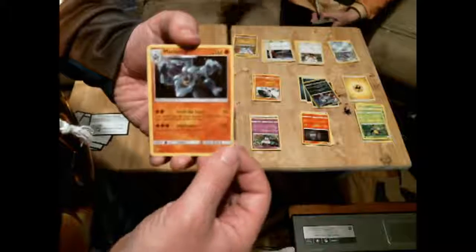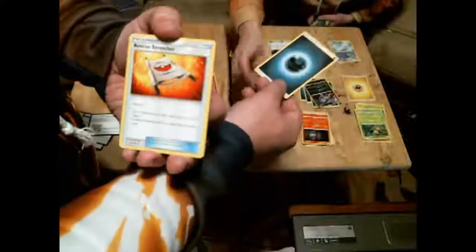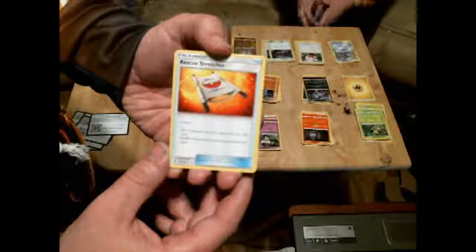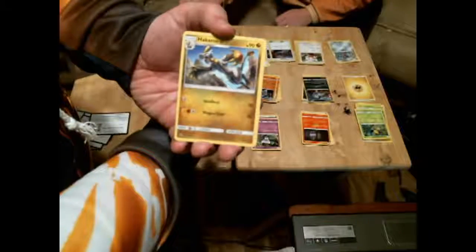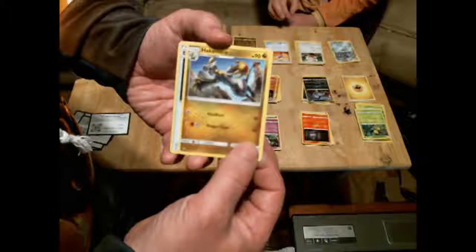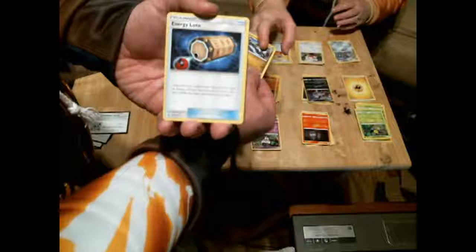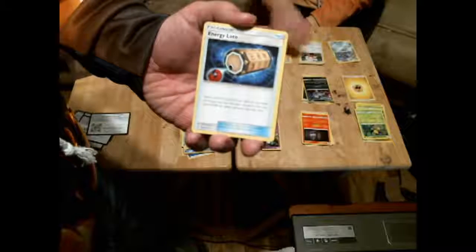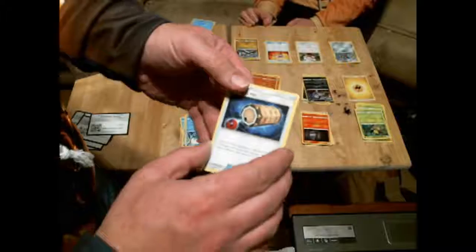And then here's another shiny Jangmo-o — we got another one of them! And a shiny Machamp — awesome! Then a dark energy. This one's a Rescue Stretcher: choose one of these options — put a Pokemon from your discard pile into your hand, or shuffle three Pokemon from your discard pile into your deck. Then there's a Hakamo-o, another Hakamo-o — this one is Jangmo-o's upgrade! And here's an Energy Lotto: look at the top 7 cards of your deck, you may reveal an energy card and put it into your hand, then shuffle the rest back. And here is the online code.